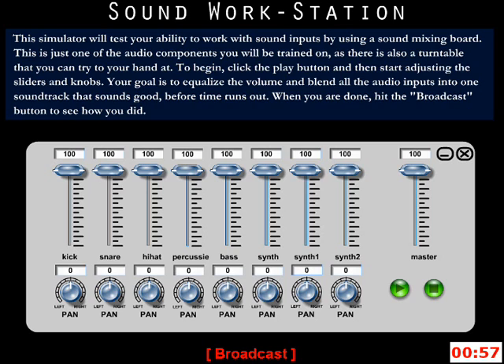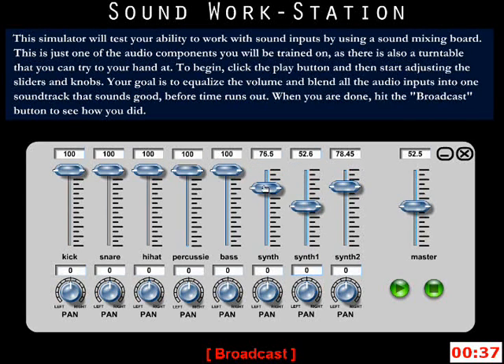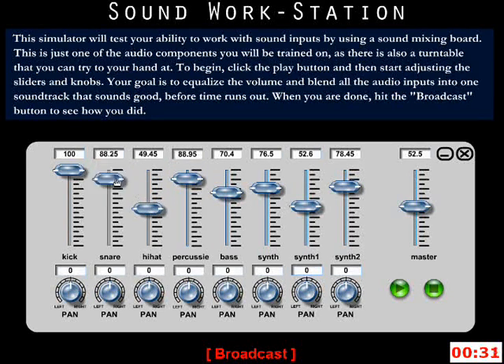The Sound Workstation simulator will test your ability to work with sound inputs using a sound mixing board. This is just one of the audio components you will be trained on. To begin, click the Play button and then start adjusting the sliders and knobs. Your goal is to equalize the volume and blend all the audio inputs into one soundtrack that sounds good before time runs out. When you are done, hit the Broadcast button to see how you did.